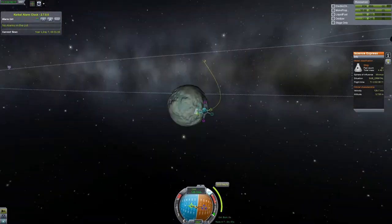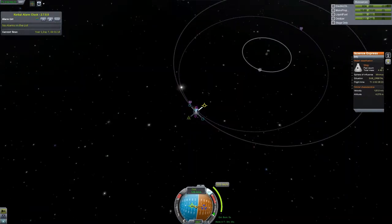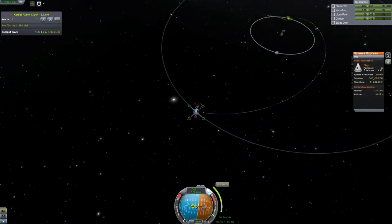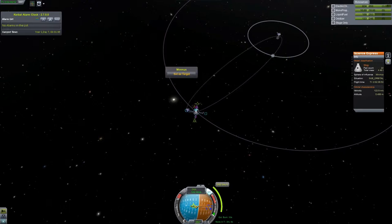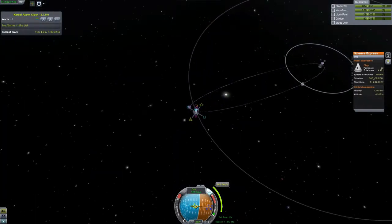We are off the surface of Minimus and we're going to play with our maneuver nodes here to try to get a nice return trajectory into Kerbin's atmosphere that will slow us down. We're doing pretty good with fuel so far — this lander stage is just fantastic, at least for this moon trip.